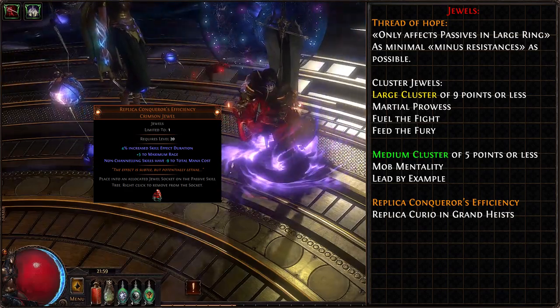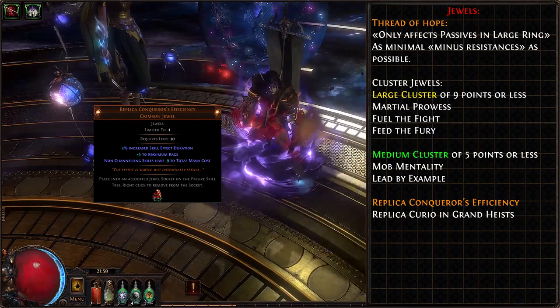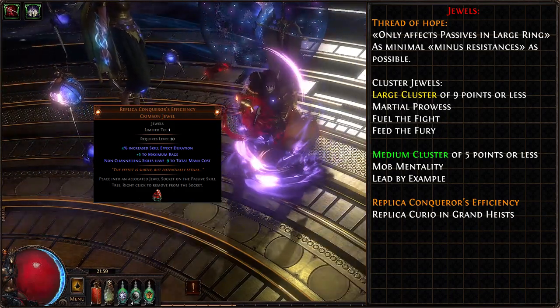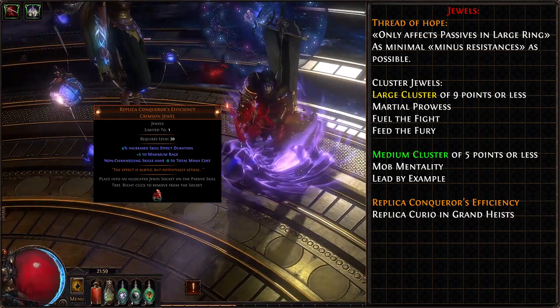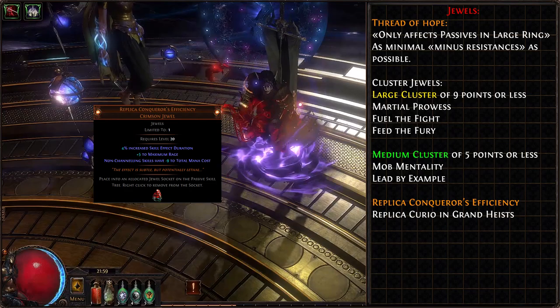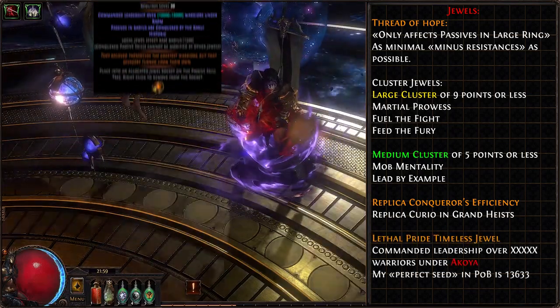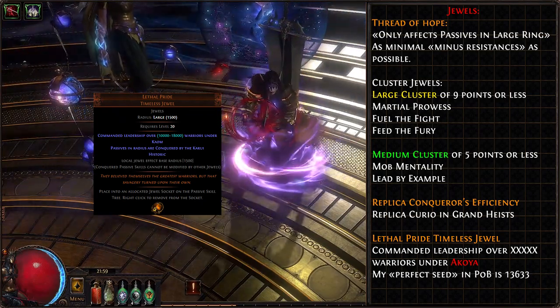Replica Conqueror's Efficiency — a Haste Replica series jewel — is a must-have. It lowers our mana consumption enabling the chaining of Leap Slams, adds +5 to maximum rage which is a huge boost to our damage capabilities, and slightly increases our skill effect duration, useful for Immortal Call and Phase Run. Ultimately, we could benefit a lot from a Lethal Pride timeless jewel with a Kaom mod, which drops from Domain of Timeless Conflict.